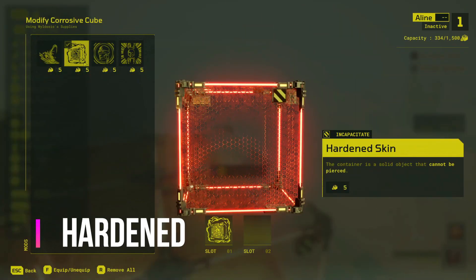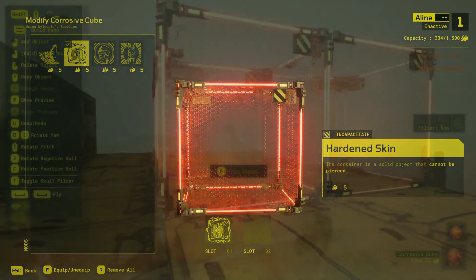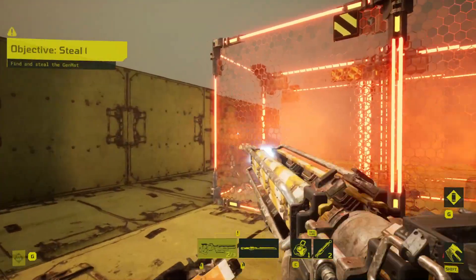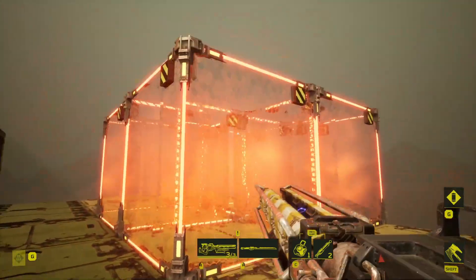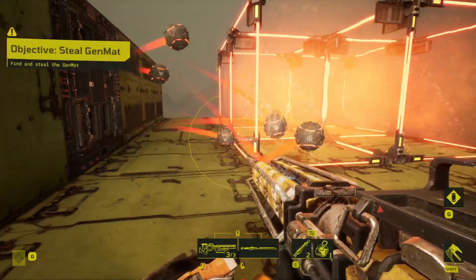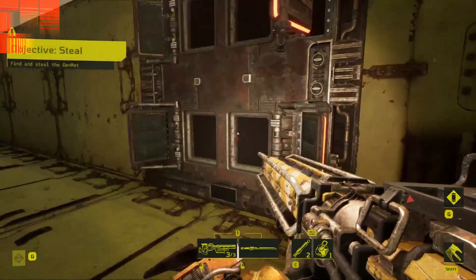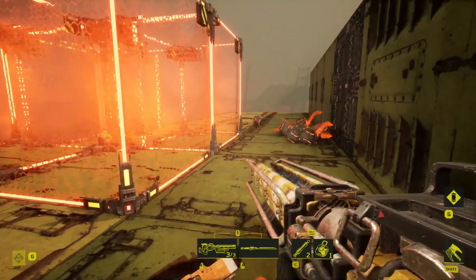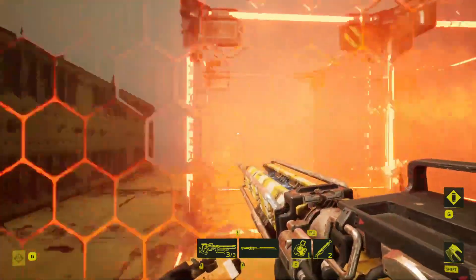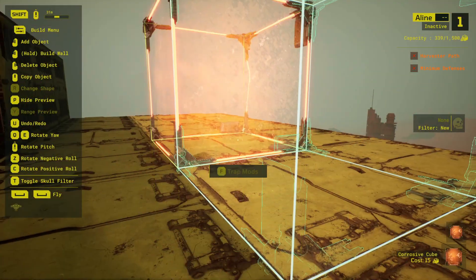The first mod is Hardened. This mod takes your corrosive cube and removes one of the core features — the ability for projectiles, guards, and raiders to pass through them. Whilst that might sound like a straight downgrade, it's actually extremely powerful in certain situations, the biggest being combining the trap with bomb dispensers or cannon backs. Normally bombs will fall into a corrosive cube exploding safely in an already damaging zone, but with the Hardened mod the bombs will actually bounce off the cube, letting you restrict player movement with cubes while dropping bombs to make an extremely difficult corridor. Important to note: only the top and bottom of the hardened cube are hazardous — the sides are completely safe to walk into or grapple onto, and rotating the cube does not seem to change the orientation of these surfaces.